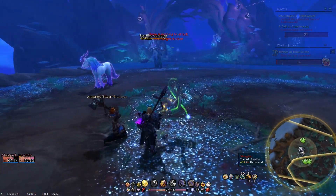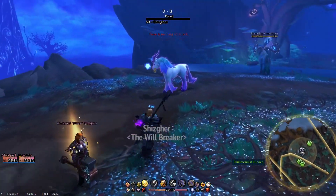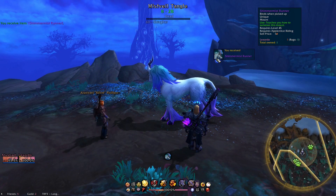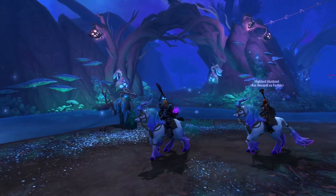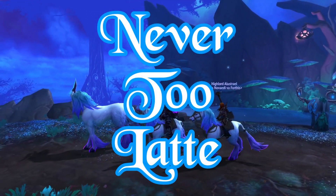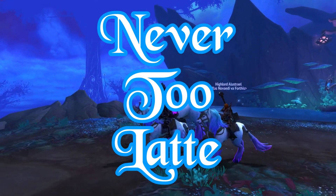Just show this jerk who's the real boss of the game, and then you can get your mount. And that's that! Pretty simple, right? That's exactly how you get the Shimmer Mist Runner. As always, thank you so much for watching, and remember, it's never too latte!